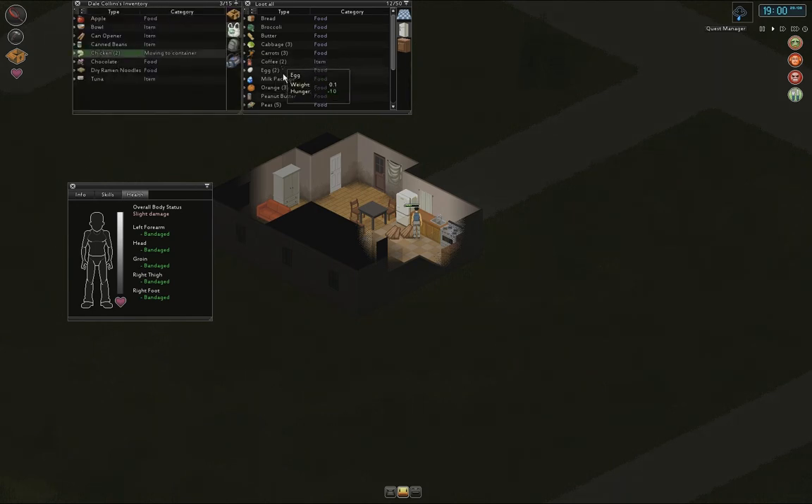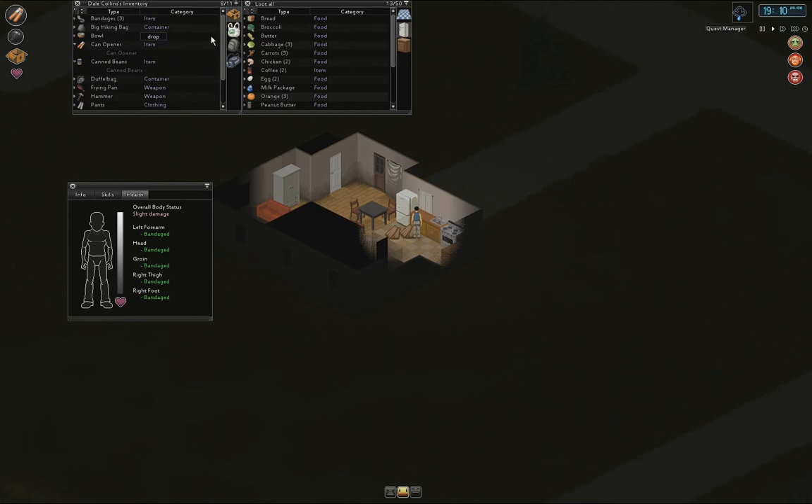We need to use the can opener. Do I have to have this equipped or something? You need to apparently have both the can and the opener in your main inventory to open something. That is a bit annoying.